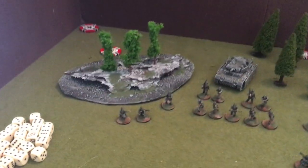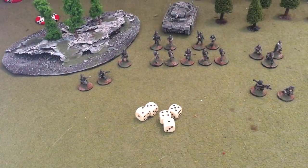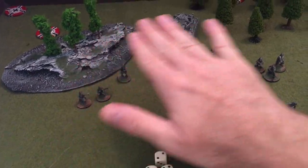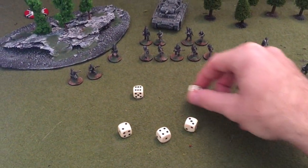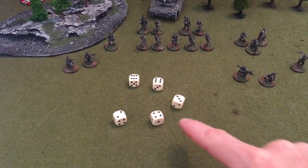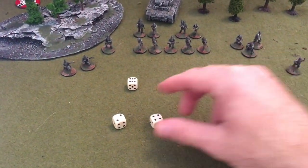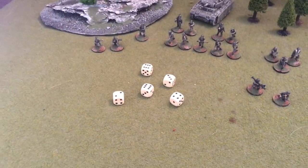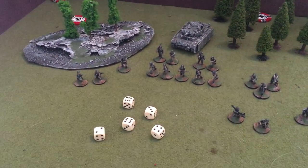The game starts with command dice. Either the attacker or the defender goes first depending on the scenario. These represent your ability to command units — at this point the units would be off the table, ready to go. You start a turn by rolling the command dice. As you take damage and lose units, these dice become fewer. Right now I have the potential to activate five units. As I lose units and morale breaks, I'll activate less and less — it literally represents the chain of command trying to manage the chaos of battle.